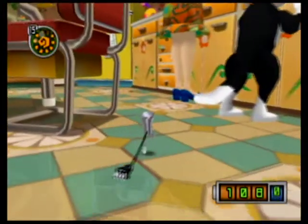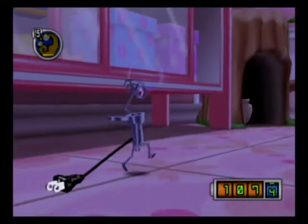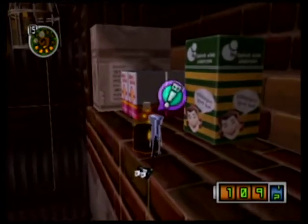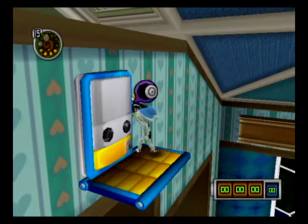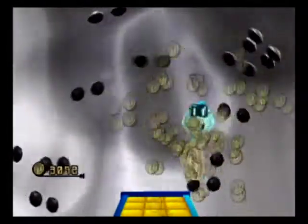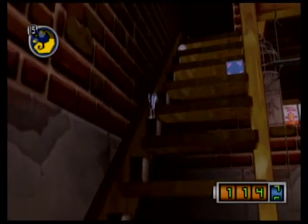Chibi-Robo adopts a very hands-off approach to how you progress through the game. There are rarely any moments where the game tries to force you in any certain direction. The quests aren't tracked by any sort of menu screen, and there aren't any visual indicators on where you should go next to complete a quest. The game ultimately wants you to take your time, explore all the nooks and crannies in the environments, and discover things on your own.